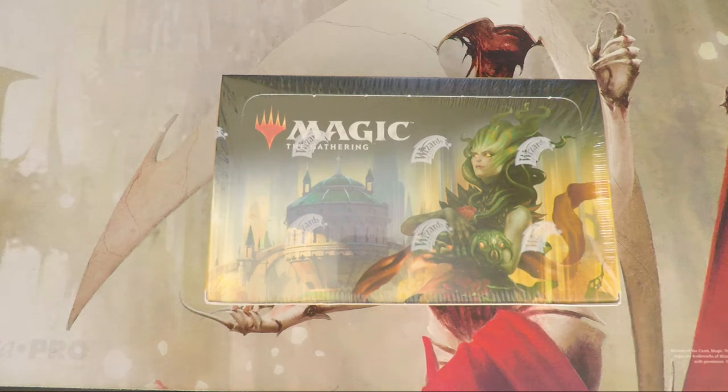Welcome to the Guilds of Ravnica booster box opening for the It Resolves channel, sponsored by Grand Slam Cards and Collectibles — link in the description. We're hoping to get an eBay link from them so if you're not in the area you can still shop. If you are in the South Carolina/North Carolina region, definitely check them out — they've redone the entire store and it looks fantastic. They run Commander tournaments every Saturday at 5 PM and are getting into standard with a draft tonight.